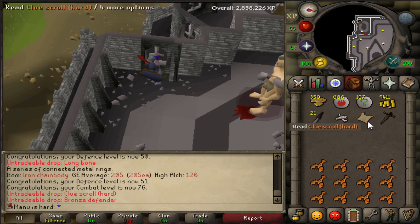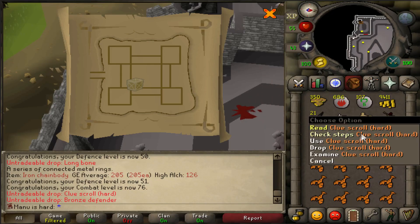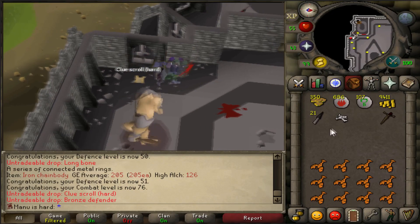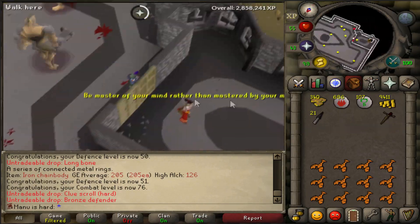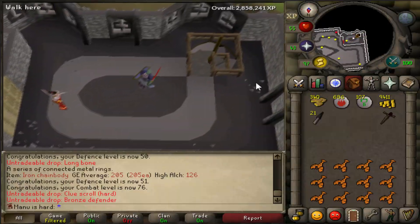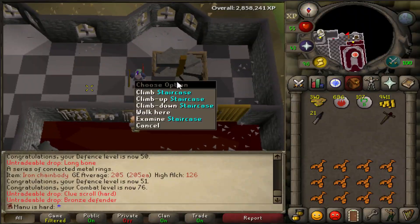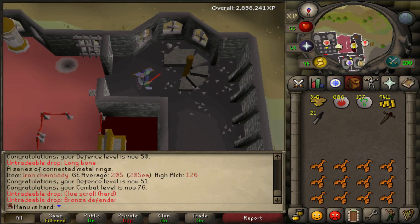Look at that - a hard clue scroll and a bronze defender at the exact same time! I wouldn't be able to complete a hard clue in the Wieldy in multi - there's no way I would be able to do that without dying. But it's nice to get the bronze defender. It took us like four trips of re-getting more tokens and food and stuff, so that was probably the longest it's ever taken me to get a bronze defender, actually.